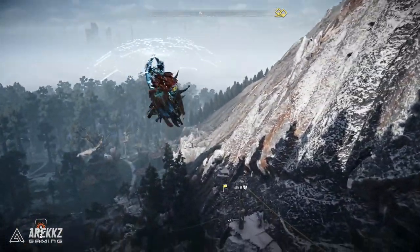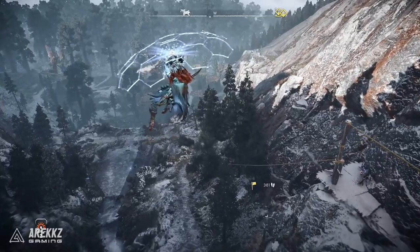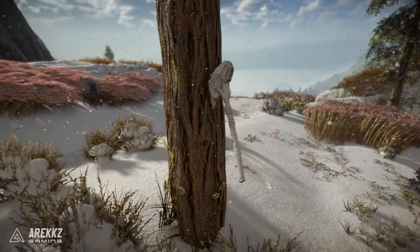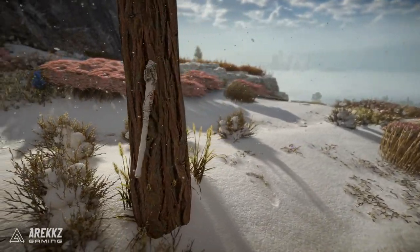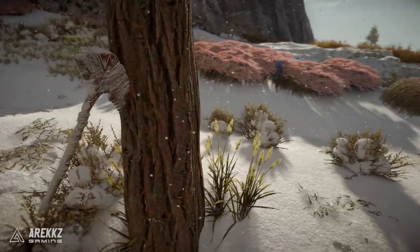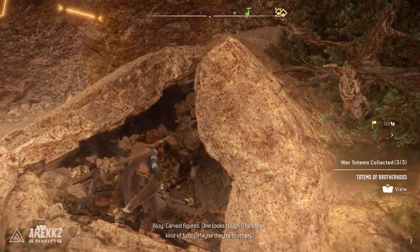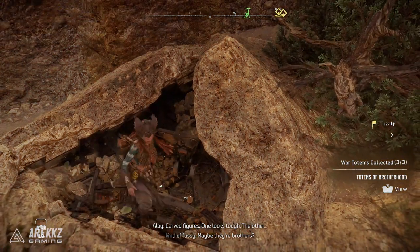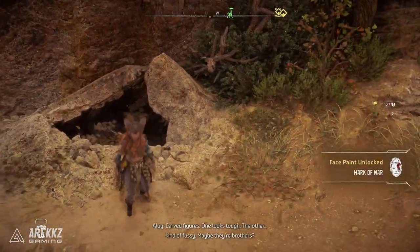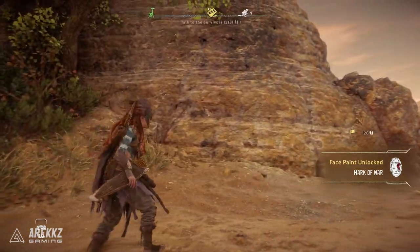Yo, what's going on guys, Rx here, welcome back to another video for Horizon Forbidden West. In this one I wanted to get a quick video on where you can find an awesome God of War easter egg in the game. One of the cool things about open world games is they tend to be packed full of easter eggs, and being Sony titles with studios being friends, they tend to work these into each other's games. In Horizon Forbidden West there's a pretty cool God of War easter egg that allows you to unlock a face paint.